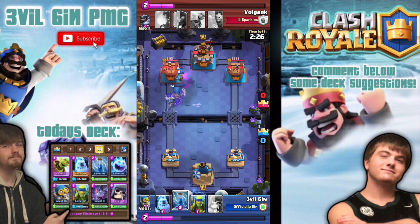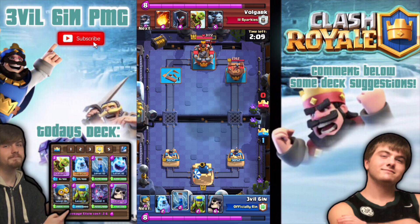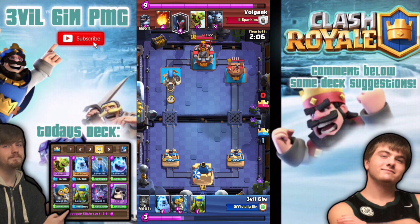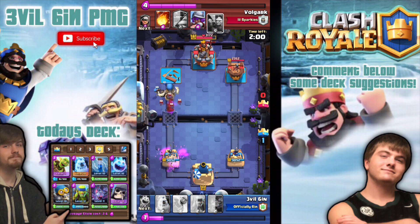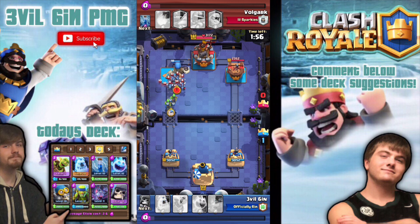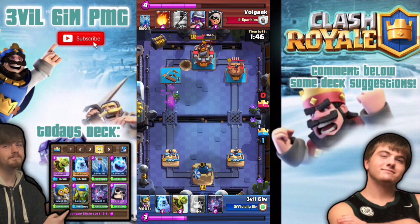The big bomb after the giant skeleton blows up does insane damage. Watch this — on the left tower, boom, the whole left tower got destroyed while the bomber was throwing bombs on there. You have to try giant skeleton in front and bomber in the back. If it gets to the tower and you can protect the bomber, you will take almost every single tower and basically solidify a win.